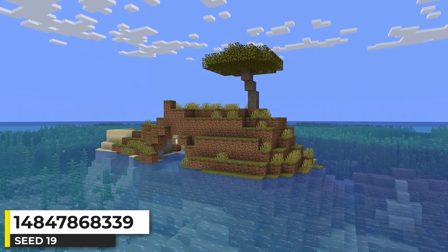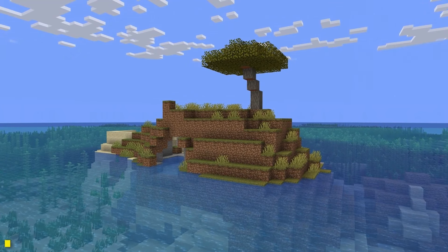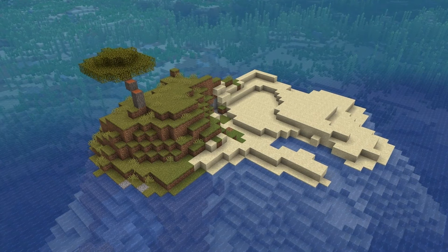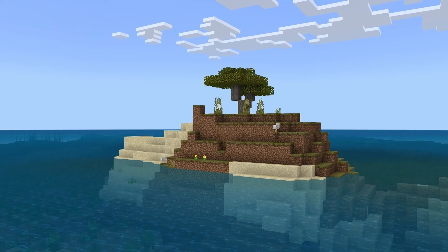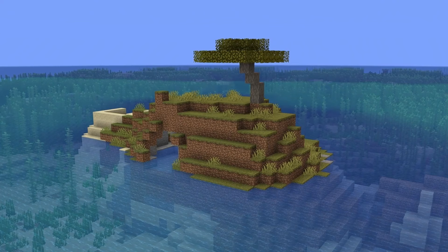I've been working on finding seeds that look like a classic survival island but in different biomes. That's what we have here — a small savanna island. Savanna biomes aren't really a favorite of mine, but I still think it being an island is pretty cool. On Bedrock Edition there's also one tree on the island. Just a small savanna island seed.